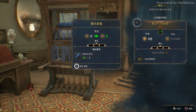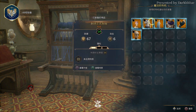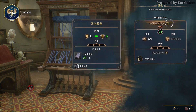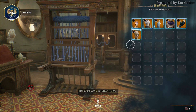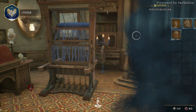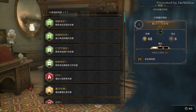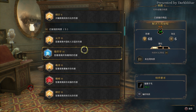Step 3: head back to the Room of Requirement to upgrade and modify your gears. You can upgrade 3 times, but that costs too much. Before you get to the max level, upgrading only once is enough. Then you can modify your traits. Since all your gears are legendary, any trait will be available, so just feel free to pick your preferred build traits.